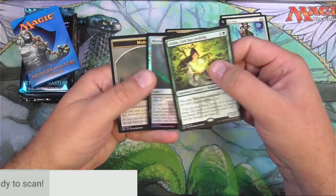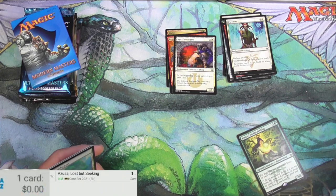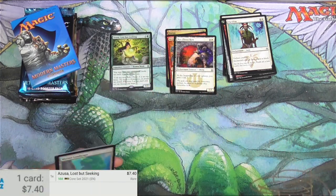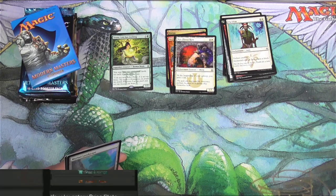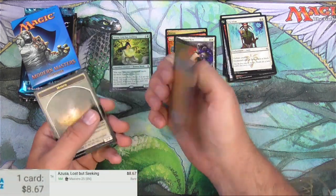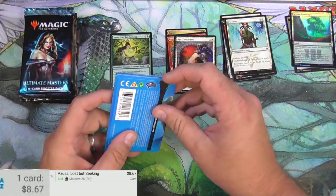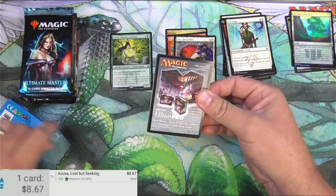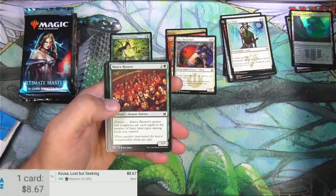Azusa is going to be $7.40. Core Set 2021, so it's been reprinted a couple times in the last few years. The Masters 25 version is $8.67. The foil Landscape — maybe it's okay. But I'm really just after the rares here, or a foil rare, or a really obviously good foil common or uncommon.